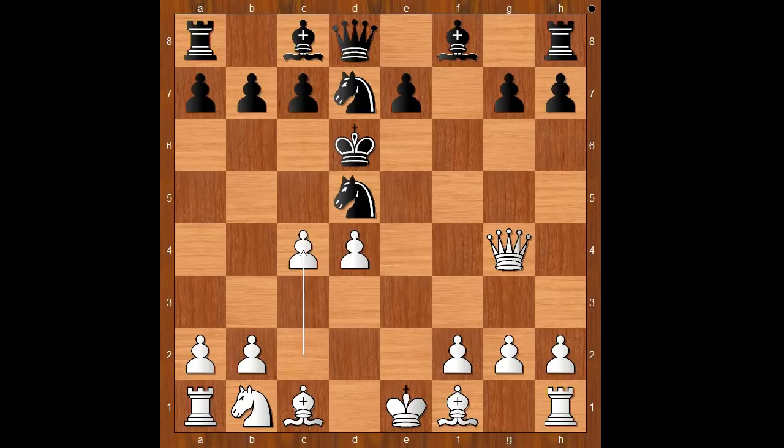C4, attacking the knight. Black to move: Knight from d7 to f6. Let's take it back — how about Knight from d5 to f6? What happens then? Then c5, check, and black is in trouble.